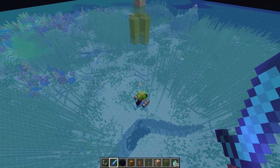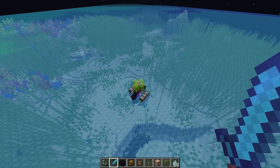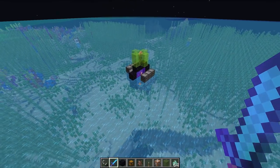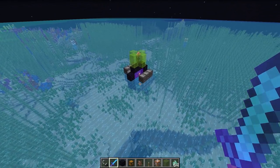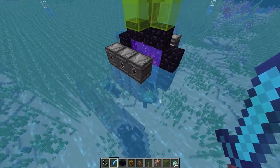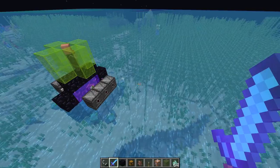We started testing this design a couple weeks ago and it seems pretty promising. A few snapshots back, they changed it so that zombies, when they fall into water and drown and turn into the drowned mob, will never have the ability to hold a trident. They also changed it so that drowns themselves won't have a chance of dropping tridents unless you already find one that's holding one. Now we have to get the naturally spawned ones.